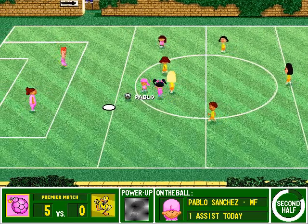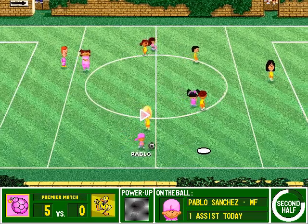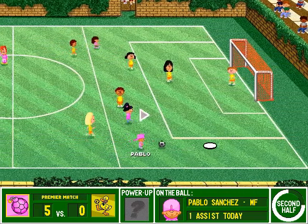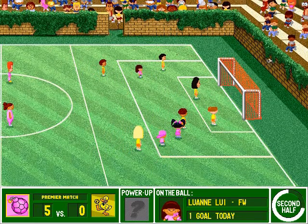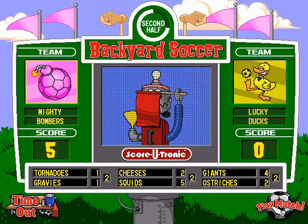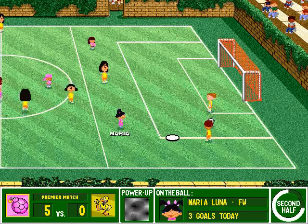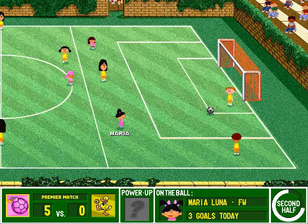Pink frees it up. Manages to keep it in play. Puts it on goal! Knocks out a play. Not really a quality finish there. That'll be a goal kick for the Duckies. Directs it across. Goal kick yellow.